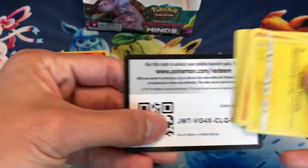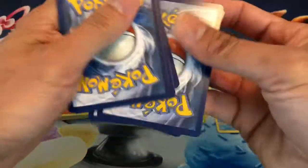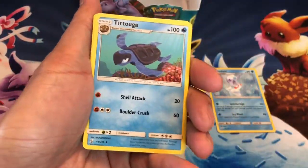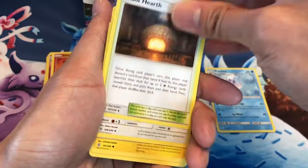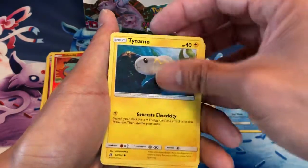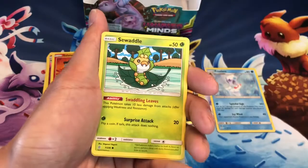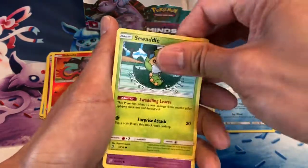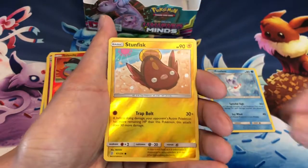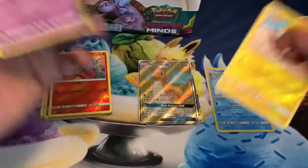Wow, a few packs left — this has been a pretty amazing day. Second pack of the second half of the box just is amazing. Giant Hearth, Vikavolt, Tynamo, Meditite, Noibat, Swadloon, Skorupi, Stunfisk, Reverse Holo. Last card is an Alolan Marowak, non-holo.